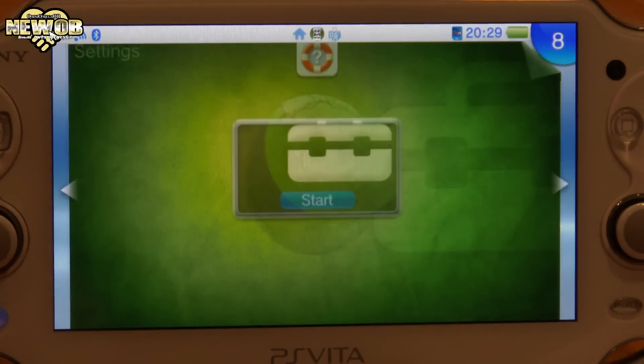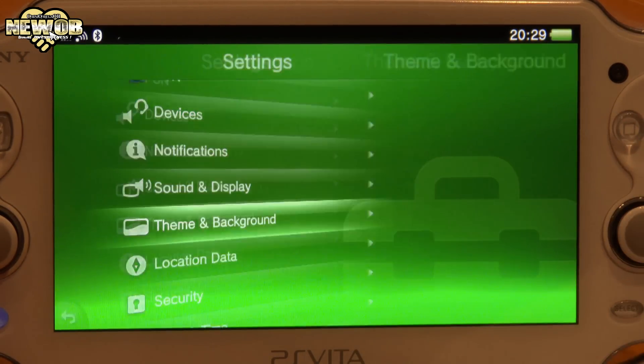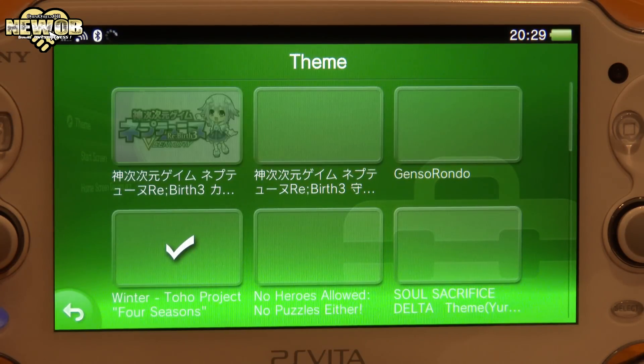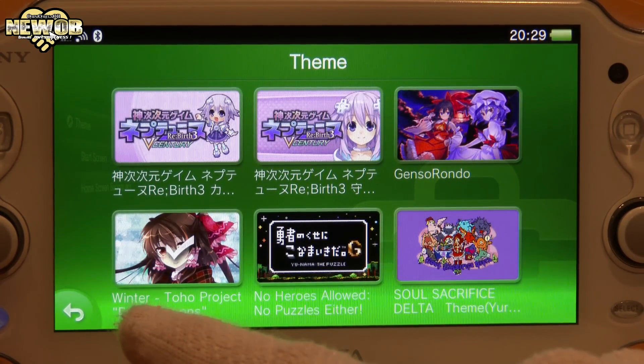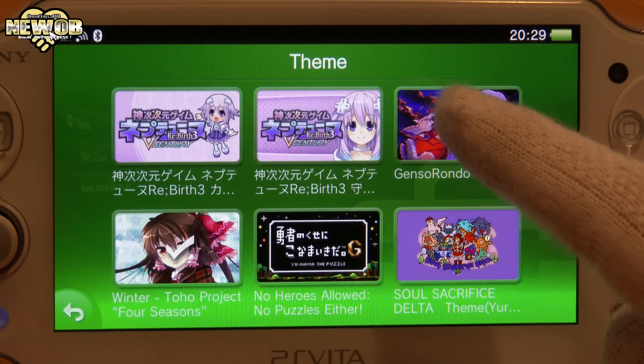Let's go to Settings, and start once again. We'll go to Theme and Background, Theme. That was the Four Seasons one — well, it says Winter Four Seasons, so maybe what they're saying is this is the winter one of the four seasons, and they're going to make three more during the course of the year. So I guess you can look forward to that.